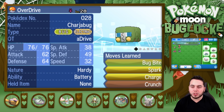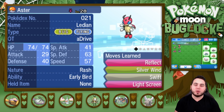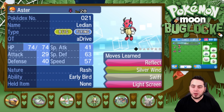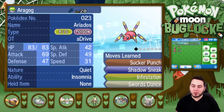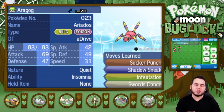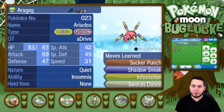Chargebug knows Bug Bite, Spark, Charge, and Crunch. We've got Aster, still level 28 as well — that's kind of my goal, I try to get everyone to about 28. Aster knows Reflect, Silverwind, Swift, and Light Screen. Both these guys have one life left, so they're going to hang out in the box for a little bit. We've got Argog up to 28 as well. I did evolve our little Spinarak into an Argog — it learned Swords Dance, Psycho Punch, Shadow Sneak, and Infestation, which is actually pretty good despite the low speed stat. Two priority moves essentially, so not too shabby.